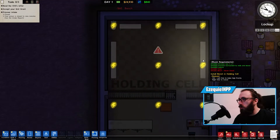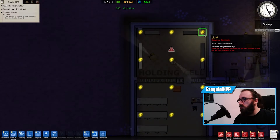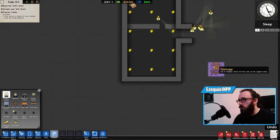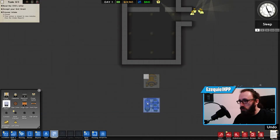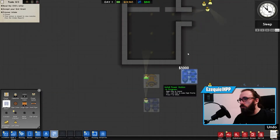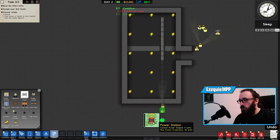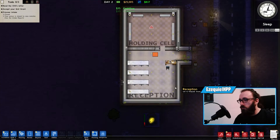Workers will come build this. You'll see flashing lightning bolts and water droplets — that means we need to build utilities. So I'll build the power station here and the water station there. Then I need to put electrical cables connecting all the way to the power station. Once that's done, all the lightning bolts will go away.